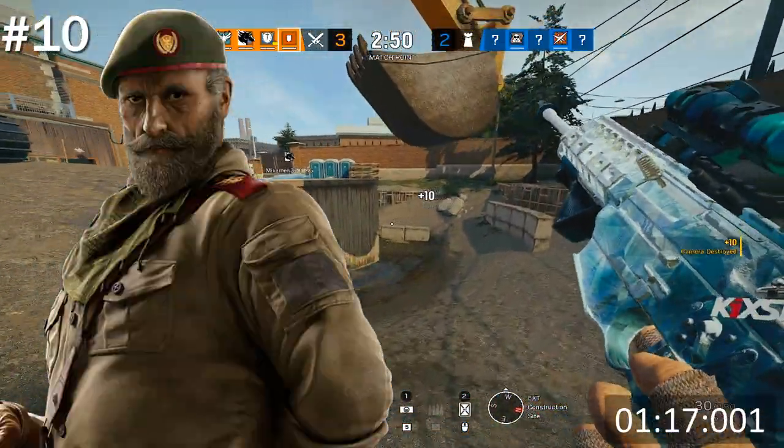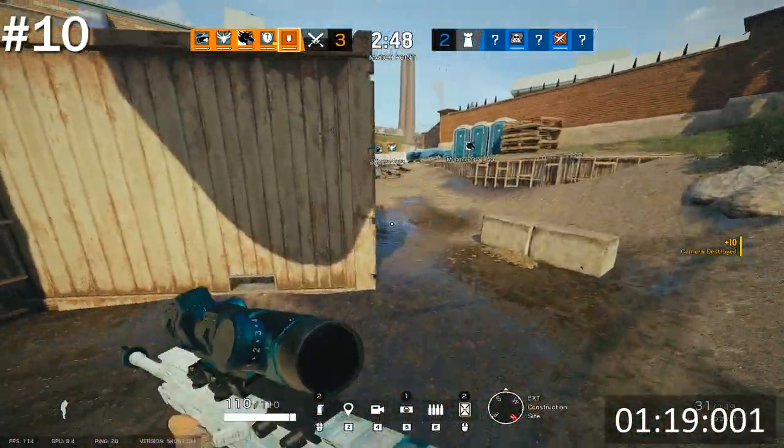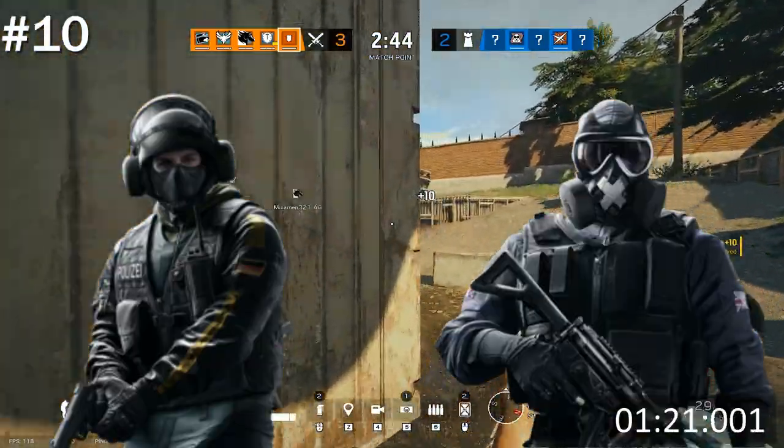Unless you're playing Kaid, never try and deny the container walls on Clubhouse. Bandit wires and Mute jammers can just be shot through the drone hole.